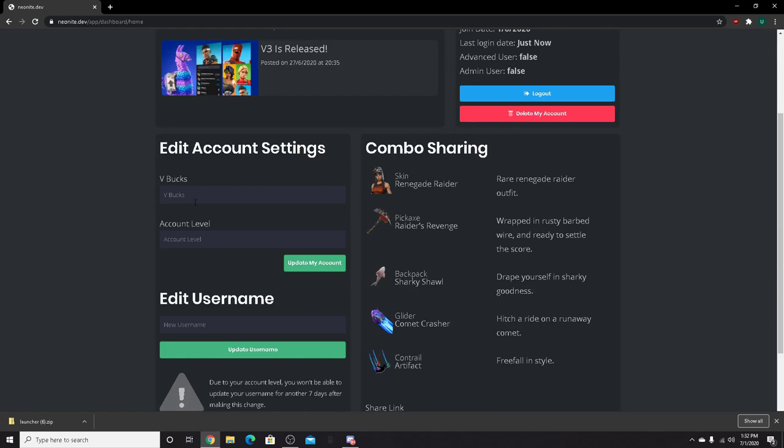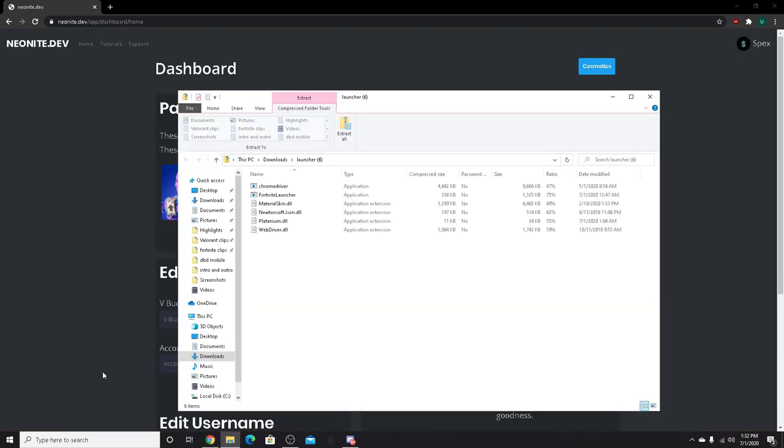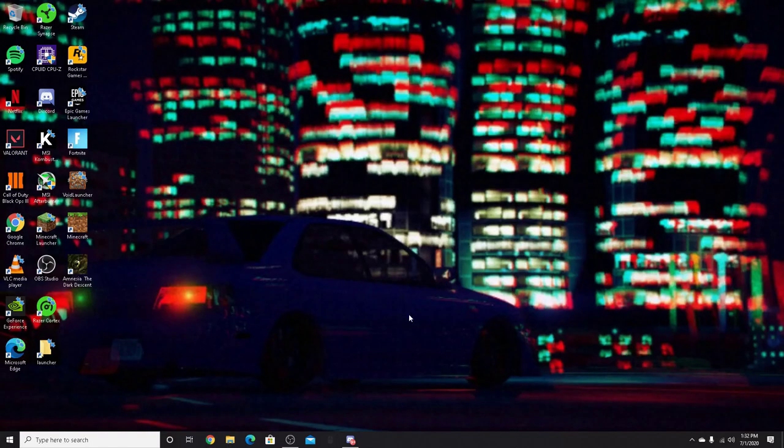You can put as many V-bucks as you want in the account at whatever level you want, though the level thing is kind of broken and doesn't really work. But the V-bucks — I have like 12 V-bucks or something. You can see all my information and username. So once we're all logged in here, we open the installer we downloaded, double click it, extract all, and I already have it installed.